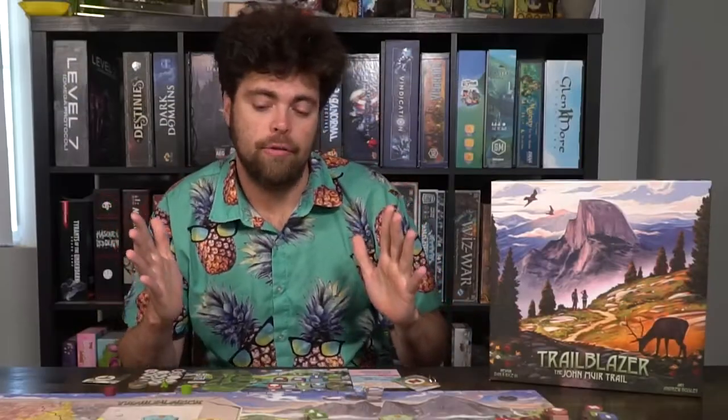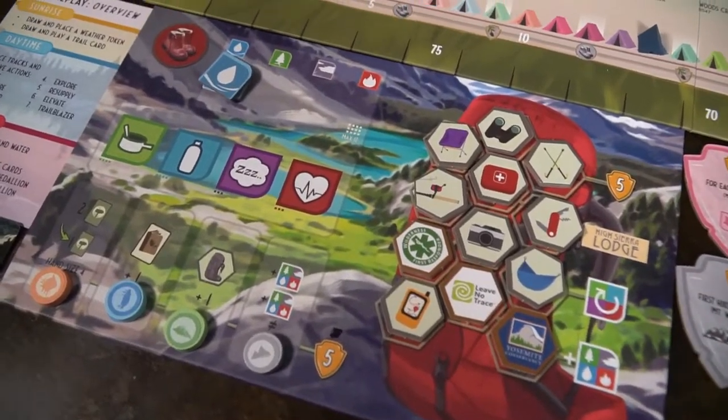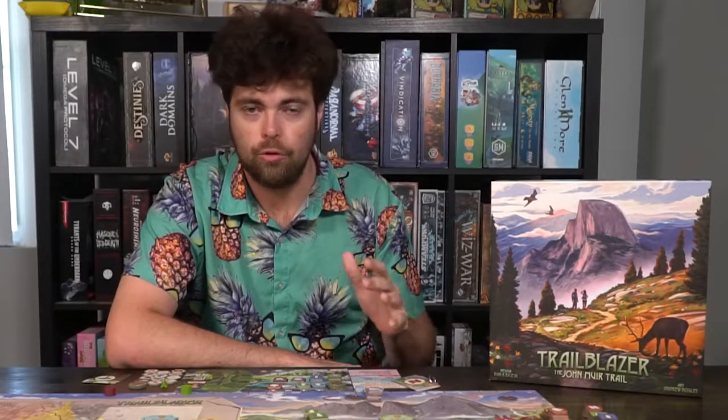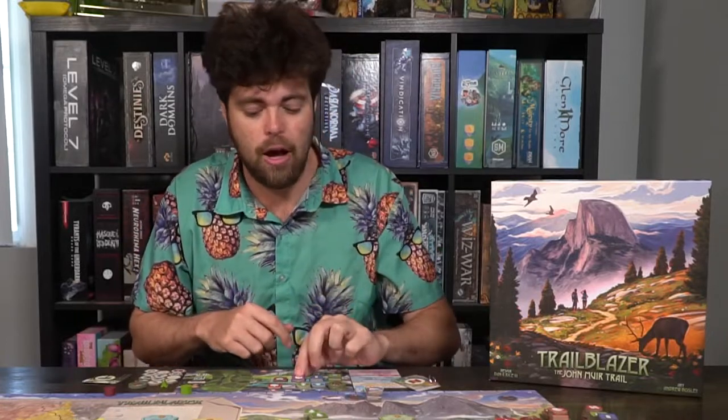Trailblazer is basically a worker placement game. It starts off with your own player board — you're going to have your own unique backpack, little boots which are your workers, as well as resources and personal resources. There are two different types of resources: your water, fire, and wind, and then your personal resources like food and water, and whether you're tired or not. You'll be utilizing these to get cards.